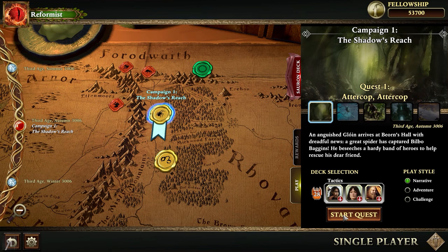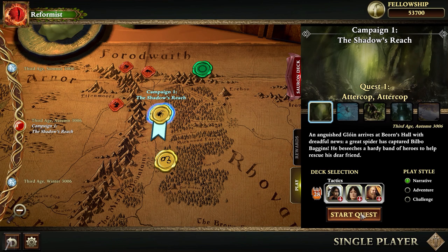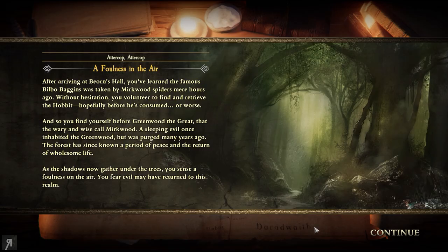An anguished Gloin arrives at Bjorn's hall with dreadful news - a great spider has captured Bilbo Baggins. He beseeches a hardy band of heroes to help rescue his dear friend. Because this is the first time we're doing this, I am going to play on the easiest play style for the moment. After arriving at Bjorn's hall, you've learned the famous Bilbo Baggins was taken by Mirkwood spiders mere hours ago.